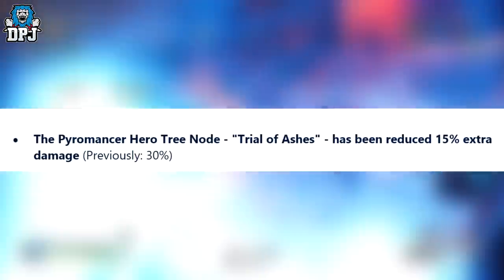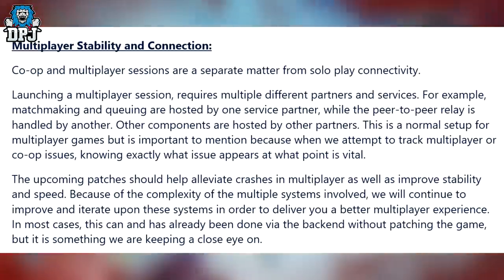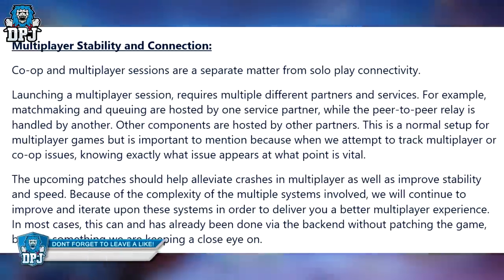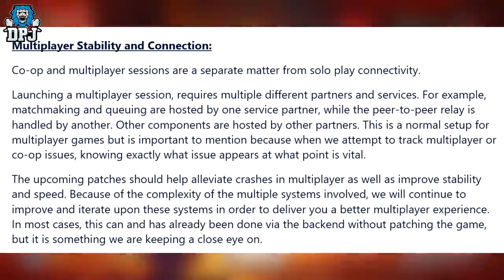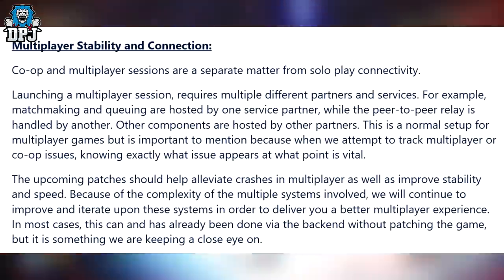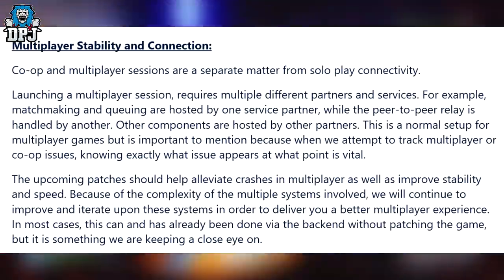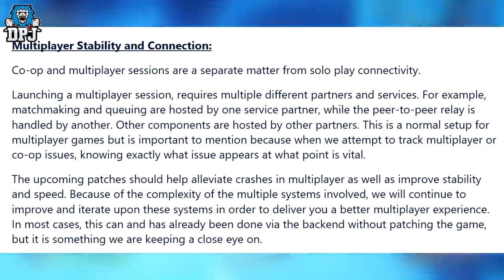The Technomancer Hero Tree node Trial of Ashes has been reduced to 15% extra damage, previously 30%. Moving to the main concern — multiplayer stability. Co-op and multiplayer sessions are separate from solo player connectivity, and launching a multiplayer session requires multiple different partners and services. Matchmaking and queuing are hosted by one service partner while the peer-to-peer relay is handled by another. This is a normal setup, but knowing exactly what issue appears at what point is vital when tracking multiplayer issues. The upcoming patches should help alleviate crashes in multiplayer, improve stability and speed, and they will continue to iterate upon these systems.